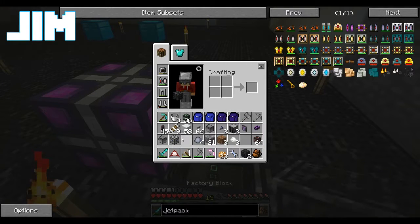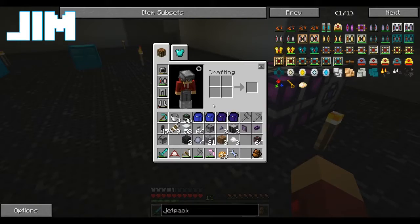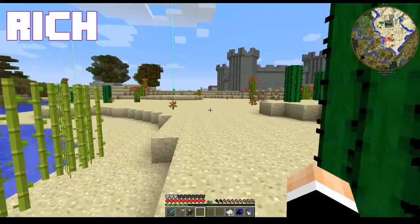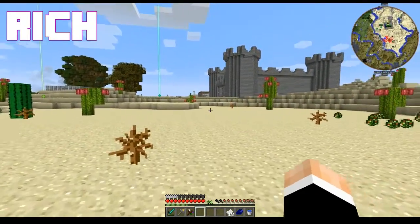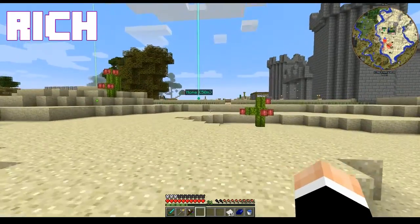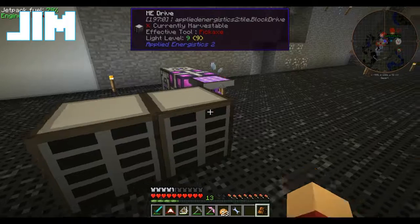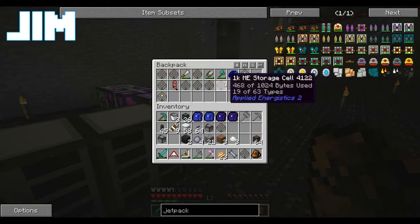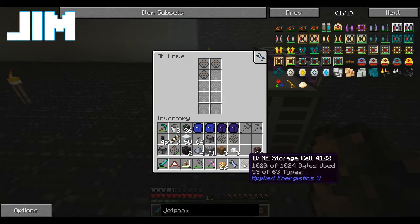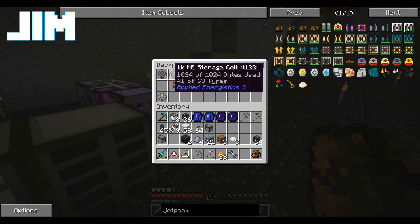We're gonna go with the energy acceptor. Last but certainly not least, our pair of drives. Because ironically, in order to upgrade the storage system, I'm going to need access to the storage system.